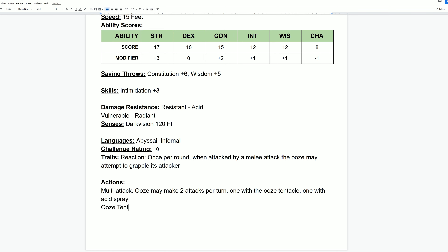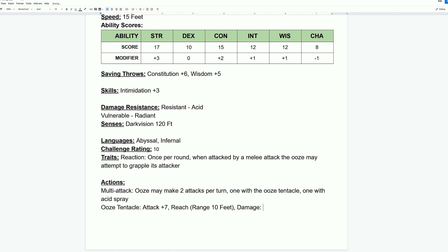The first attack is going to be an ooze tentacle that reaches out and hits someone. This attack gets a plus seven on its attack bonus, as the table told us. I'm also giving it reach, meaning it can hit a player within 10 feet instead of just 5 feet — this gives the tentacles a better range, which makes a lot of sense. For damage, I'm going with a flat amount: this will deal 44 bludgeoning damage with its ooze tentacle.